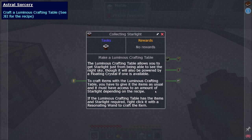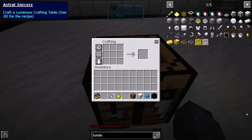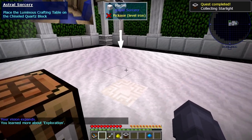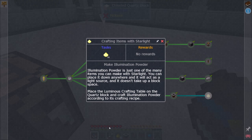The luminous crafting table allows you to get starlight just from being able to see the night sky, though it will also be powered by a floating crystal if one is available. To craft items with the luminous crafting table, you give it the items as usual, and it must have access to the required amount of starlight. If the luminous crafting table has items and starlight is required, right-click it with a resonating wand to craft the item. I need to make a luminous crafting table — searching 'luminous' in JEI, there it is. Place the luminous crafting table on the quartz block and craft illumination powder according to its crafting recipe.